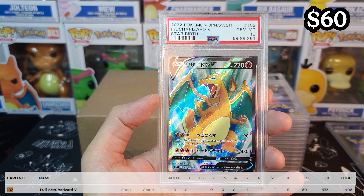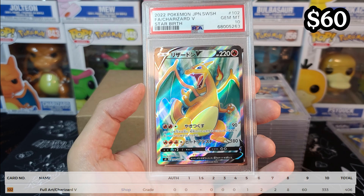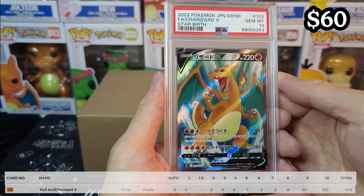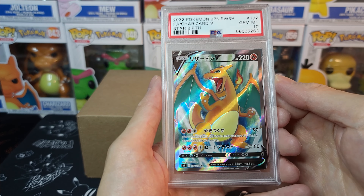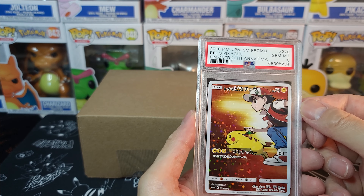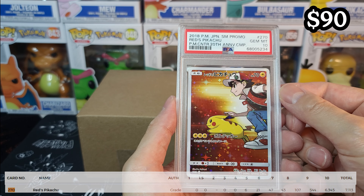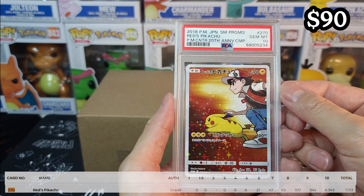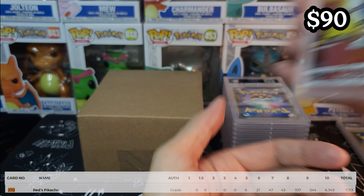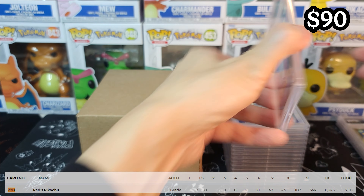Charizard Full Art — we got another 10 here. Really nice. This is the Japanese one from Starbirth S9. This is some fire, hopefully it continues. We got the promo Red and Pika — another 10 over here. Super nice. Let's keep those 10s coming.